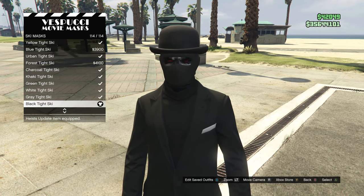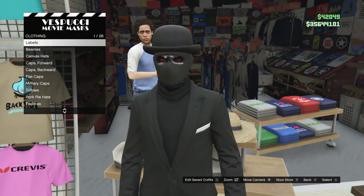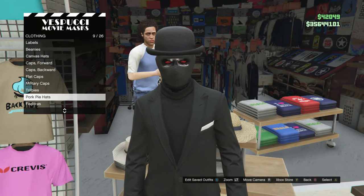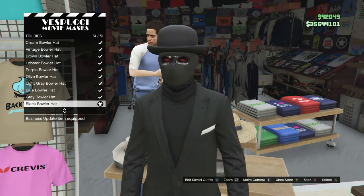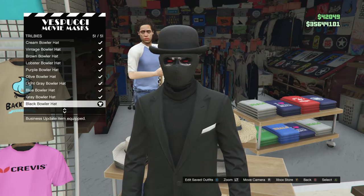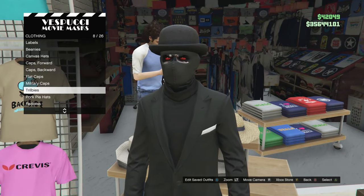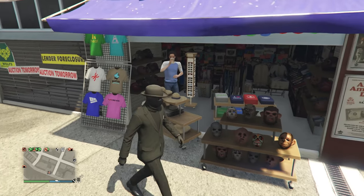After you equip the black tight ski, back out of the mask and walk over to the hats on the left side. Scroll down to tribbles, which is on slot 8, click on tribbles, and look for the black bowler hat, which is on slot 51. It'll look like this hat right here. That's it for this outfit.